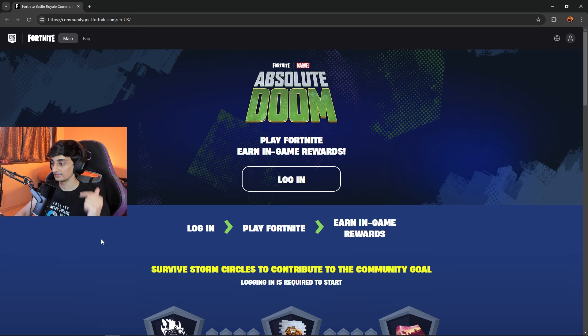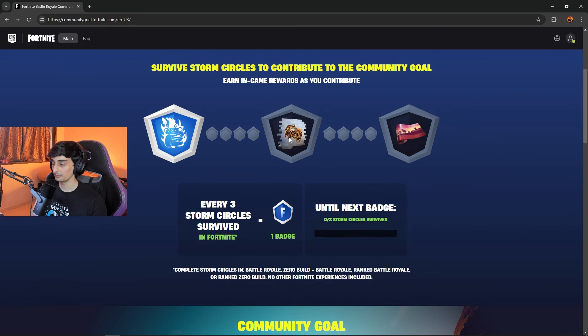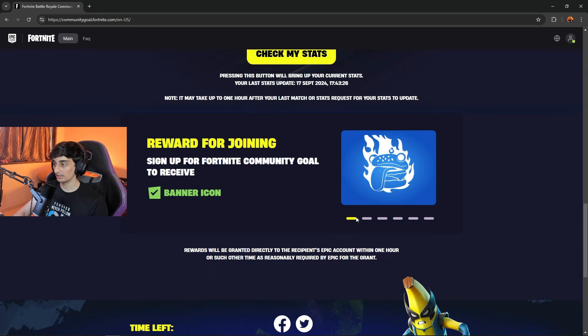Now there are 6 free items. This is how you can get them — I'll put the website link in the pinned comment. You have to log in, and once you've logged in, all you have to do is complete Storm Circles in BR, Zero Build, or Ranked. Creative doesn't count and Reload doesn't count. Eventually you'll get all the rewards.